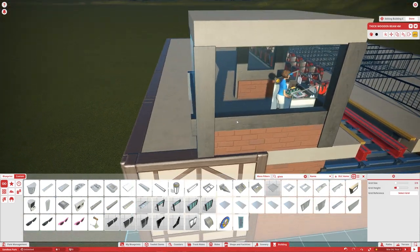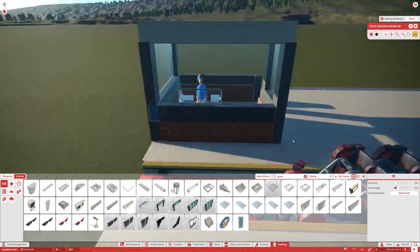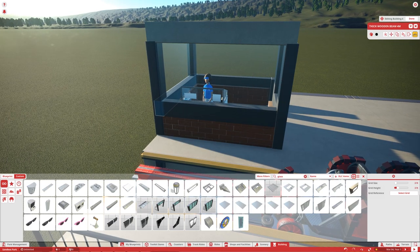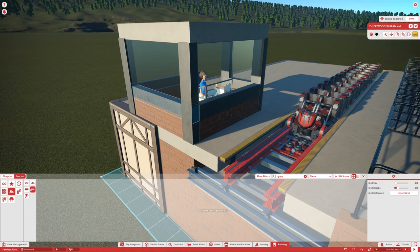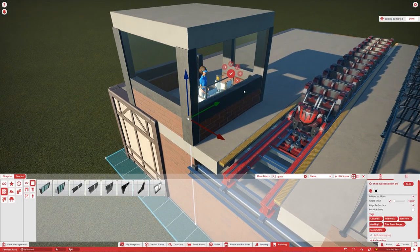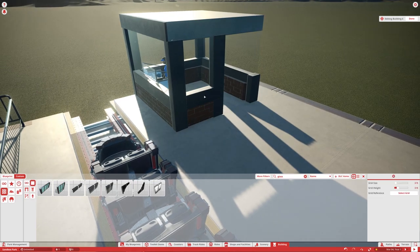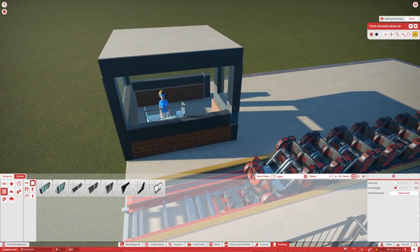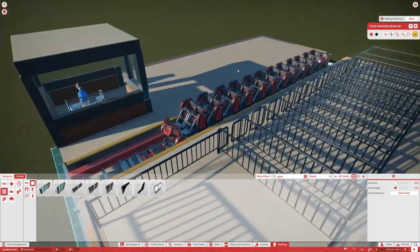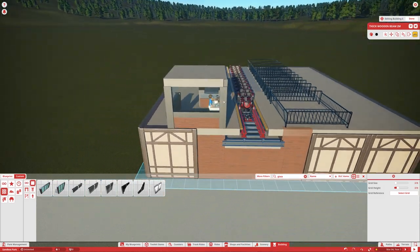That's a little bit better. Again, you can do this however you want — there are no limits. There's our little booth; you can decorate it if you want. You can place a detail piece up here, use any sort of flat piece for your op booth roof, and really do whatever you want. This is just an example.